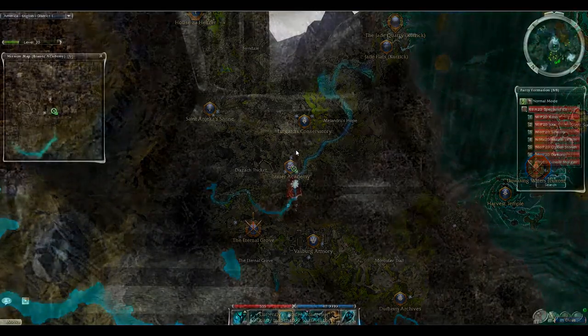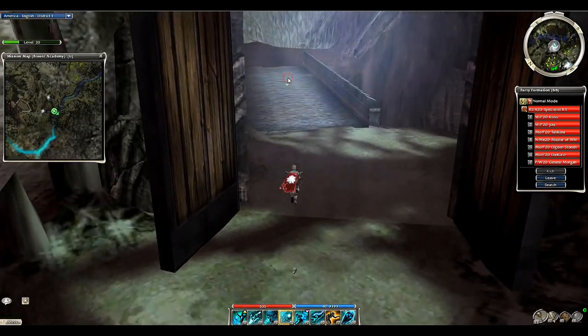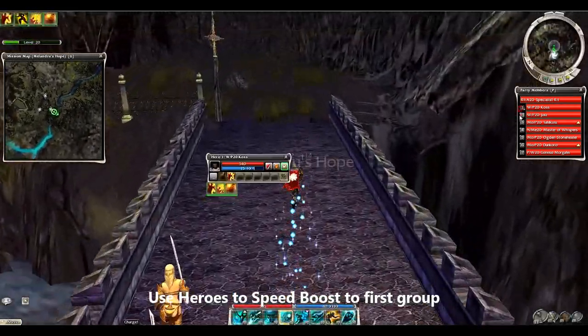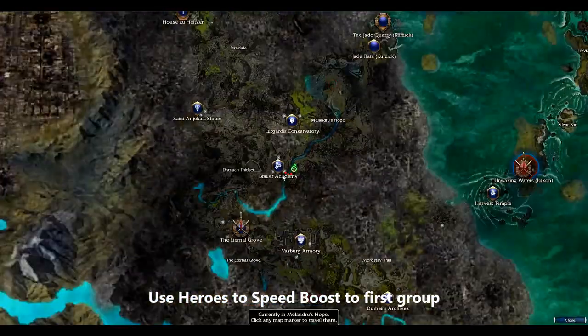Truffle farm outside of Braw Academy going into Melindra's Hope. I'm using a spirit spammer ritualist, which is the easiest way to show this with heroes, to speed boost my way to the first group.